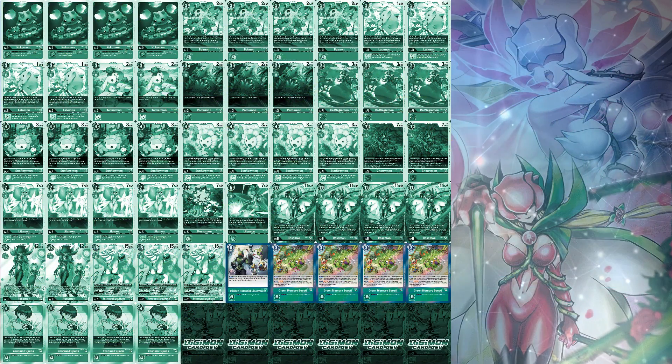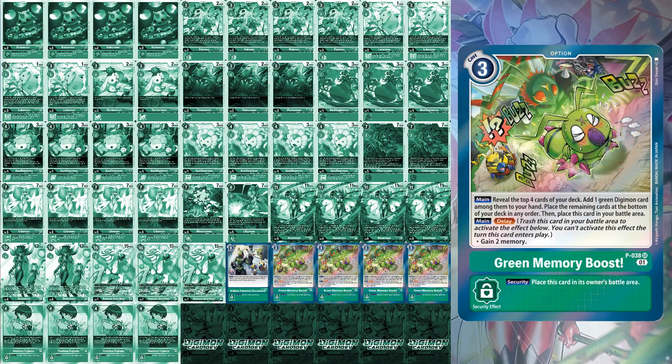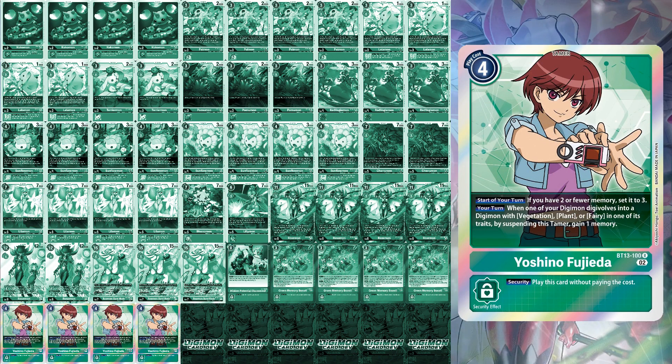Option card-wise, it's like Bloomlordmon: one Hidden Potential Discovered because the card is busted, and four green memory boosts for finding any green Digimon you may need. With my current thoughts on the ongoing meta, Grandel's Soul would really only be effective against Mirage Galgamon, because of your opponent's Tamers that can attack you in the case of ShineGreymon, or they can't be touched in the case of the breeding area with King Drasil. And finally, four Yoshinos — this Tamer is a memory fixer that can gain you a memory when you Digivolve a Digimon with Vegetation, Plant, or Fairy. This card grants you four memory to play with on your turn, assuming it's unsuspended.